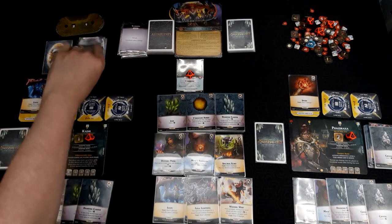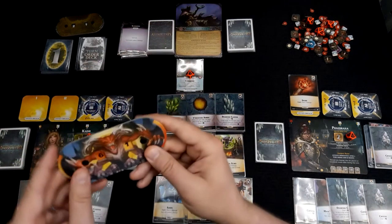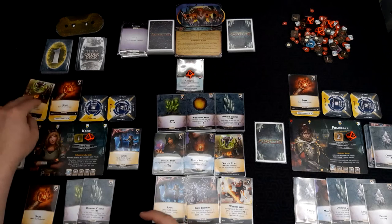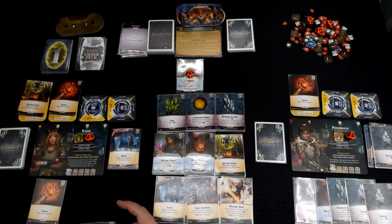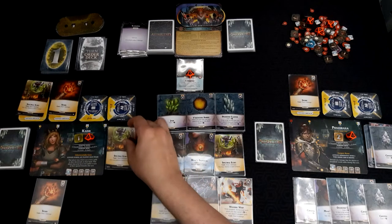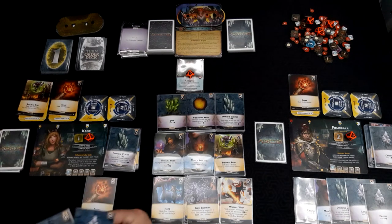Next turn: deal two damage and now it gains a charge — 59 health. Spectral Echo and Spark. We have four ether. We're going to get another Spectral Echo to start destroying things. One, two, three, four. And there's our corruption.